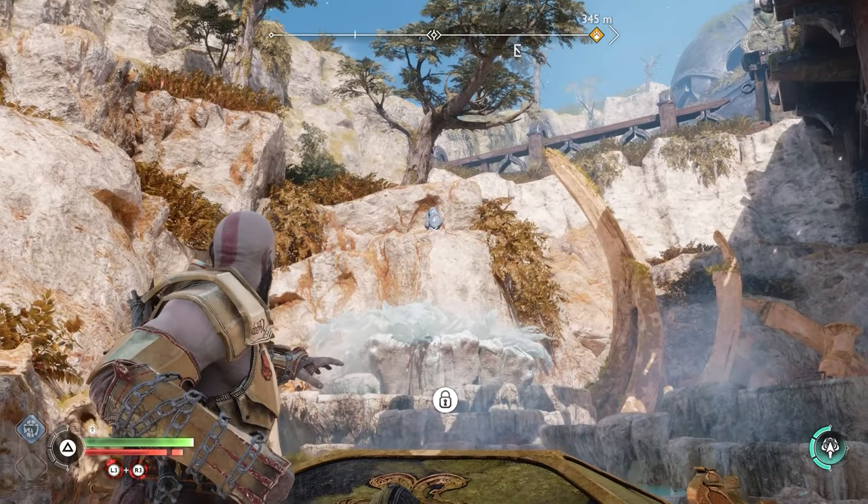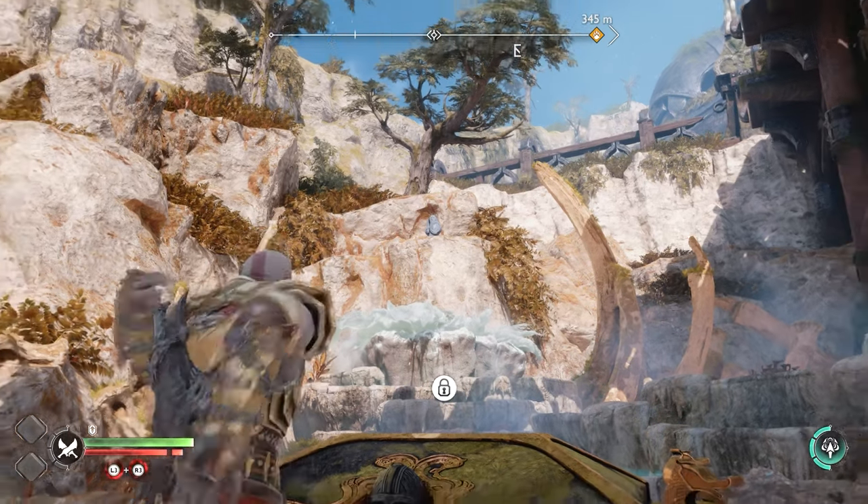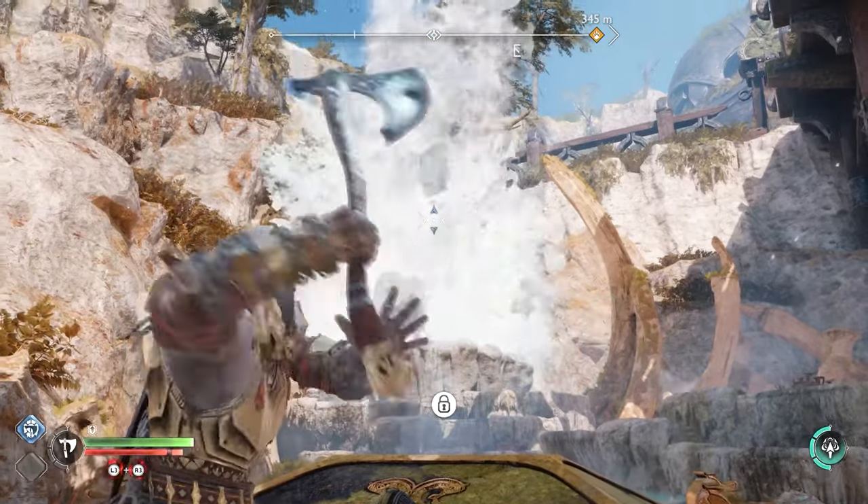The first rune is right here, right beyond the chest. You're going to have to freeze the water and then throw your axe through without freezing it — a blind shot.